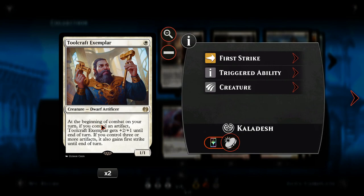Let's go through the deck. To begin with, we've got Toolcraft Exemplar — a one white mana 1/1. He's a rare, which is why he's got the gold symbol, so we can only have two of them. At the beginning of combat we can give him plus two plus one until end of turn, and if we control three or more artifacts he also gains first strike. We can use him to swing or crew our vehicles, and being a dwarf he synergizes with Depala.